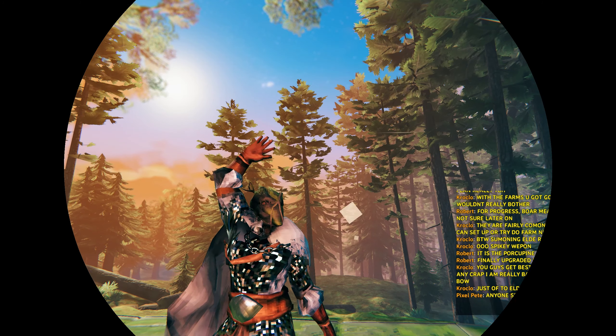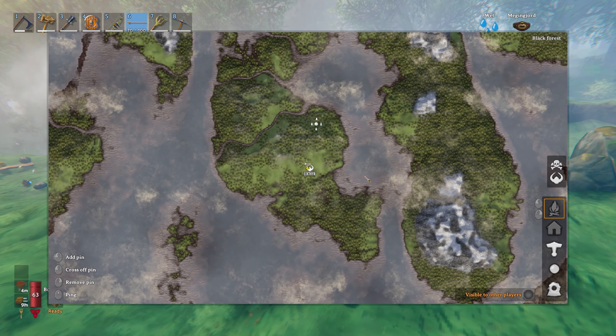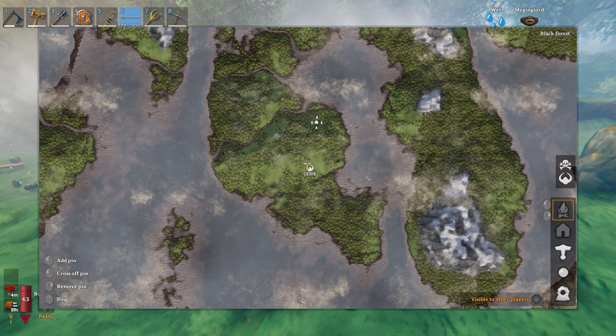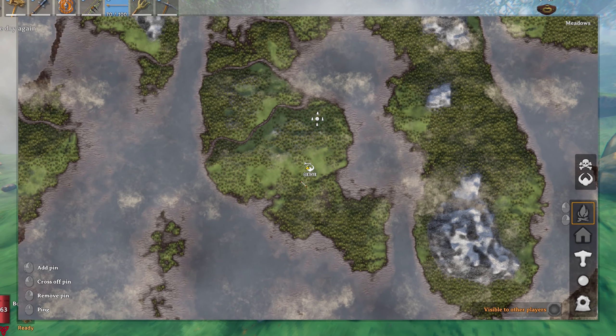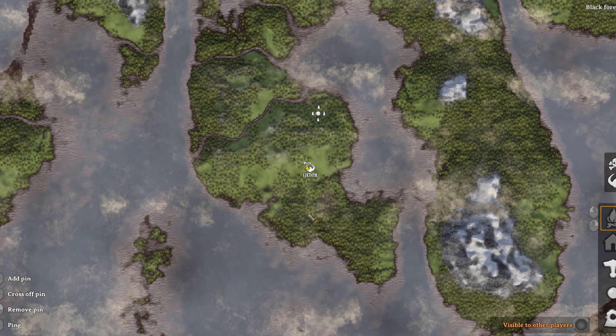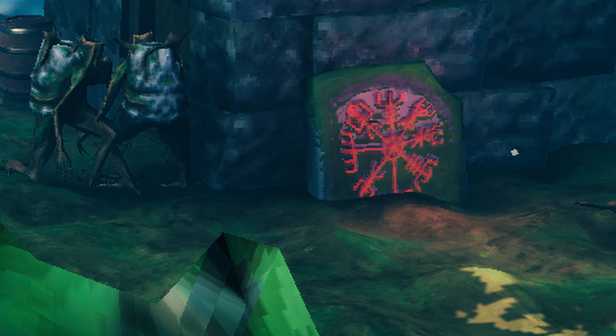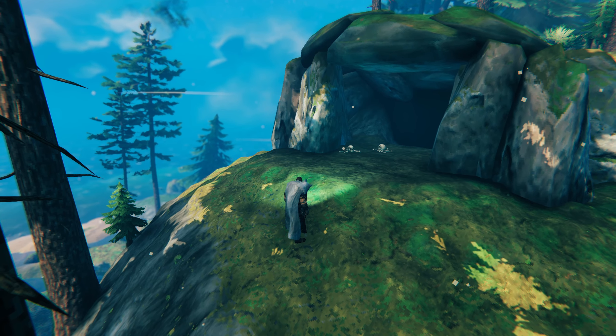Hey there and welcome, I'm Crocklow. I'm going to show you where and how to find the Elder boss on your map. Any of the dark green areas - that's where you'll find the black forests. In the forest, don't worry about following any spiders, just look for the red tablet. This will unlock the location for the Elder boss.